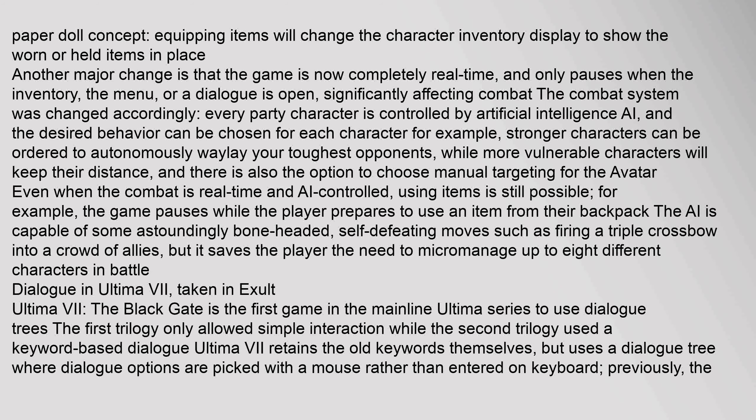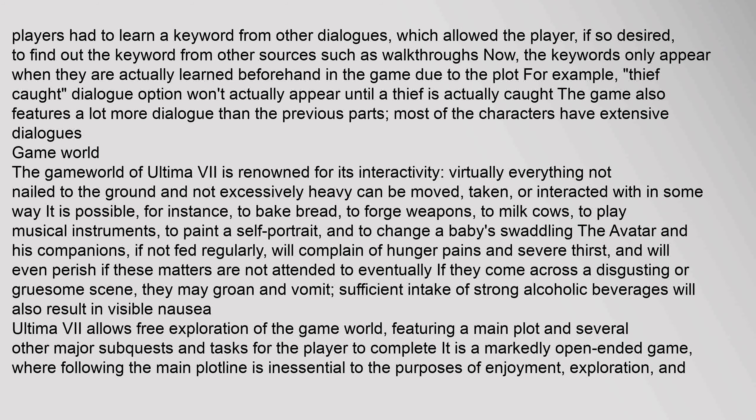The AI is capable of some astoundingly bone-headed, self-defeating moves such as firing a triple crossbow into a crowd of allies, but it saves the player the need to micromanage up to eight different characters in battle. Ultima VII: The Black Gate is the first game in the mainline Ultima series to use dialogue trees. The first trilogy only allowed simple interaction while the second trilogy used keyword-based dialogue. Ultima VII retains the old keywords themselves, but uses a dialogue tree where dialogue options are picked with a mouse rather than entered on keyboard. Previously, players had to learn a keyword from other dialogues; now, the keywords only appear when they are actually learned beforehand in the game. For example, a thief-caught dialogue option won't actually appear until a thief is actually caught. The game also features a lot more dialogue than the previous parts, with most characters having extensive dialogues.